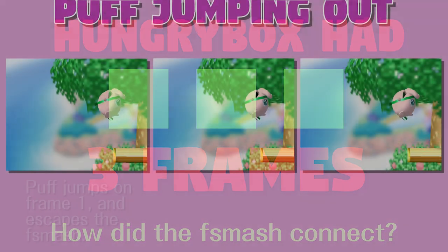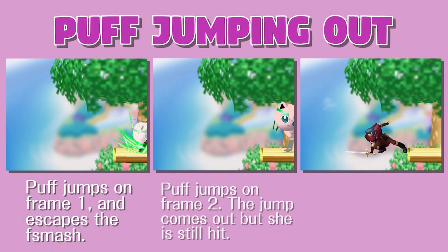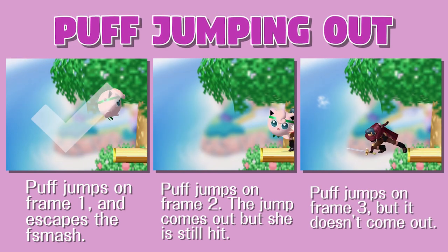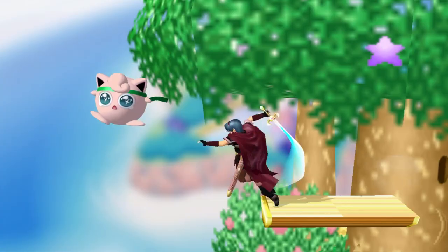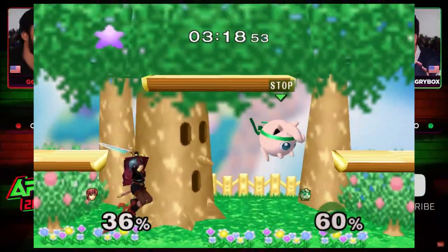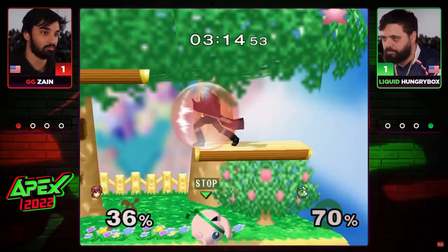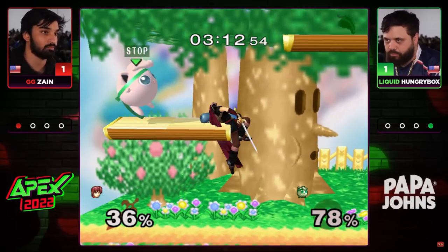It turns out that Puff needs to jump at least two frames before the hitbox reaches, or else it'll still hit her. Since the F-smash reaches Hungrybox on his third actionable frame, he had to jump on his first actionable frame to escape, but he jumped one frame later than that. In that one frame, his fate was sealed. So after a tense final stock on Hbox's counter pick, Zane shakes off the spaghetti and goes for a call out.